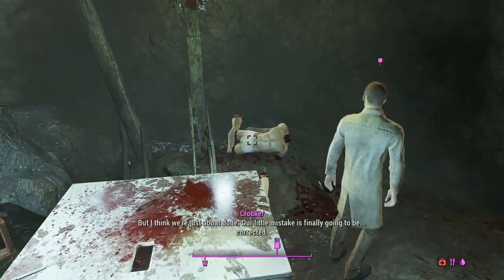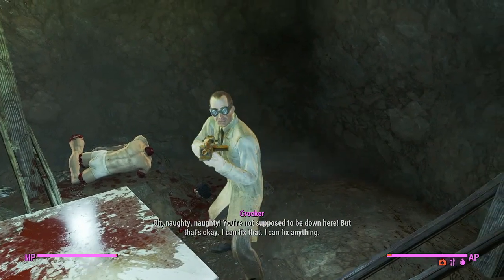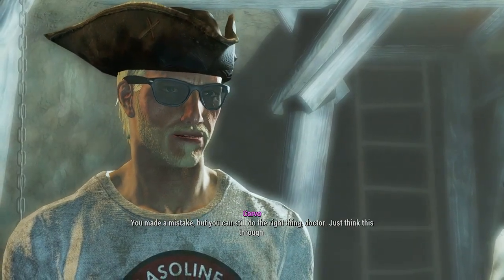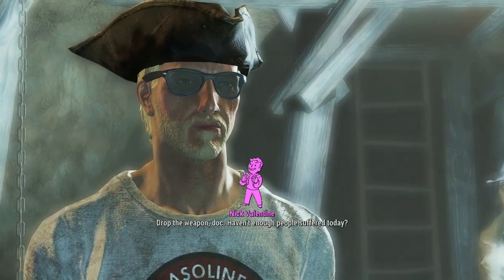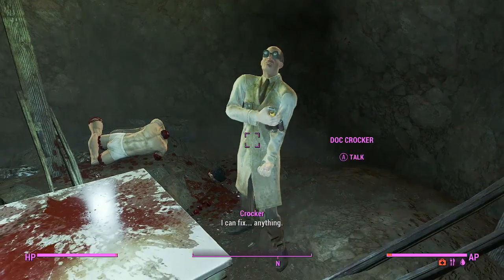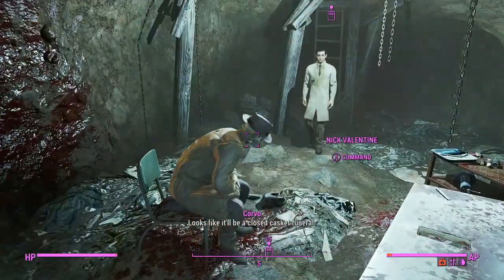Front row. Cut off his legs and his arm and his head. Naughty, naughty. You're not supposed to be down here. Take it easy, doc. Let's talk — about Earl. You made a mistake, but you can still do the right thing, doctor. Drop the weapon, doc. Having enough people suffer today. You're right. There's one thing I can't do. No — don't. Doc Crocker, no. Now who will mess up my face? Looks like it'll be a closed casket funeral.